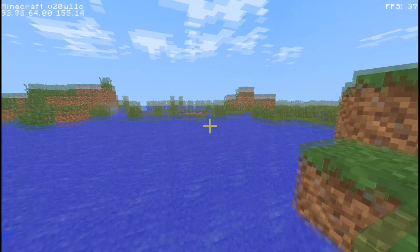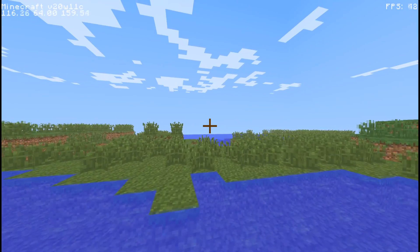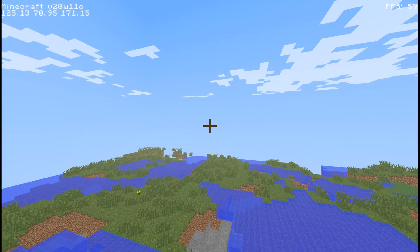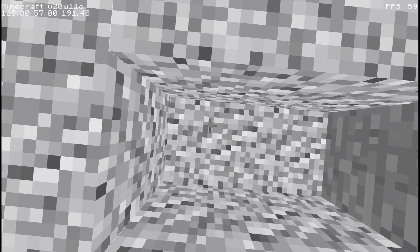I also buffed your looking speed, which allows you to turn around a lot faster than before — useful for maneuvering the world, breaking and placing blocks. Block collision isn't necessarily always 100% accurate, but it should be, for the most part, completely accurate for what you actually need to do in the game.